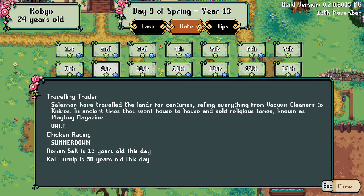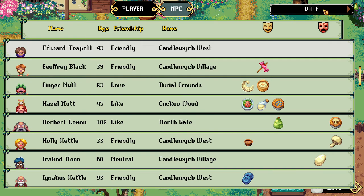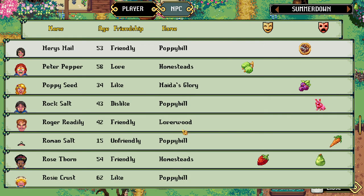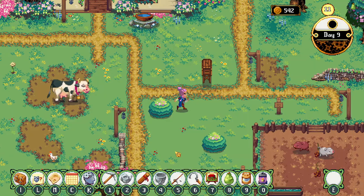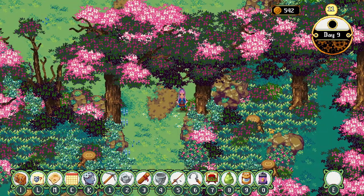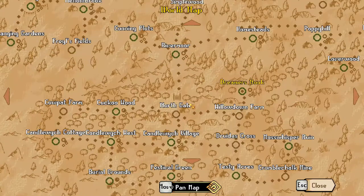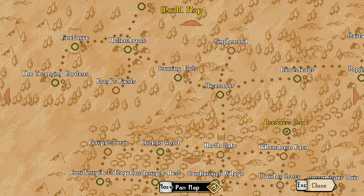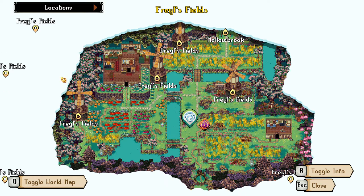All right so we should see what we have today. We've got two birthdays, chicken race and traveling trader. Roman salt and cat turnip. And then up here I think this moved - I think it used to be over here. So we need to go to Summer Down and Farrell's Fields. Farrell's Fields does not have the teleport to it, so to Mellowbrook first. Oh this map also has some of those wandering exits - I think those are the lawns, so I think we need to go over here.